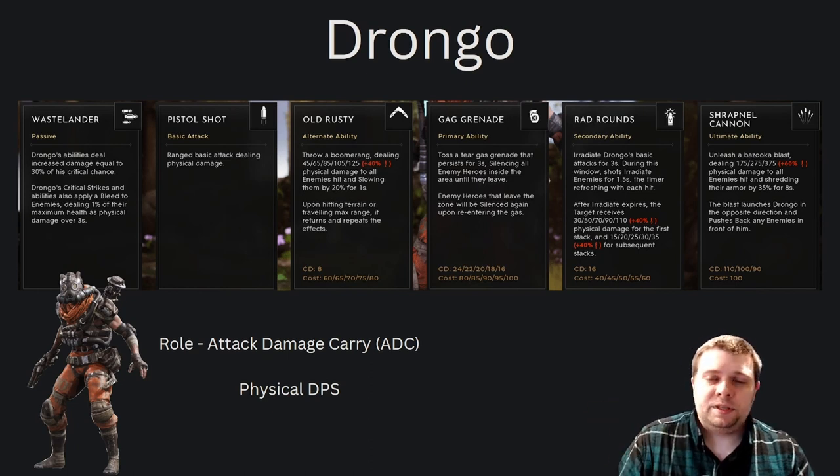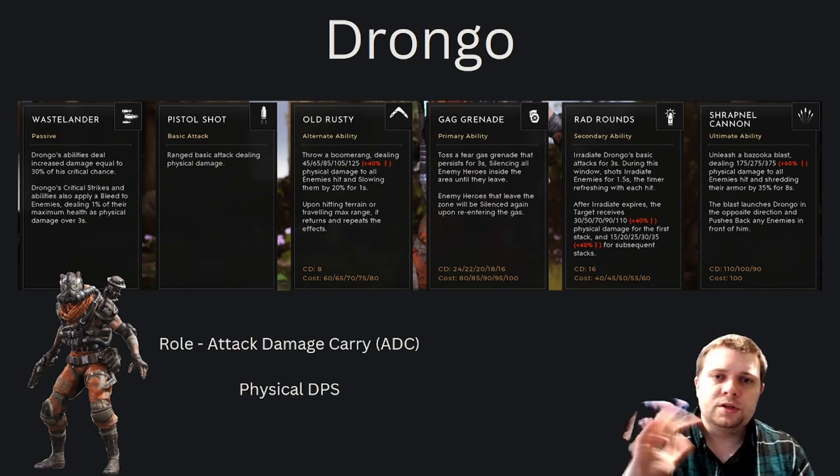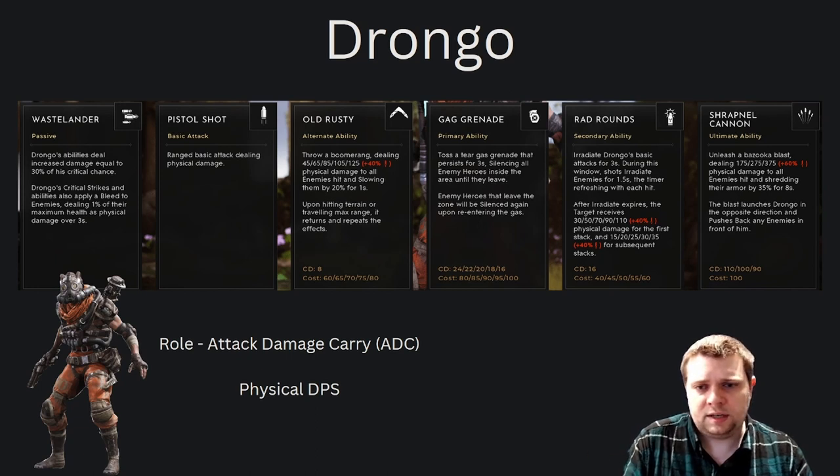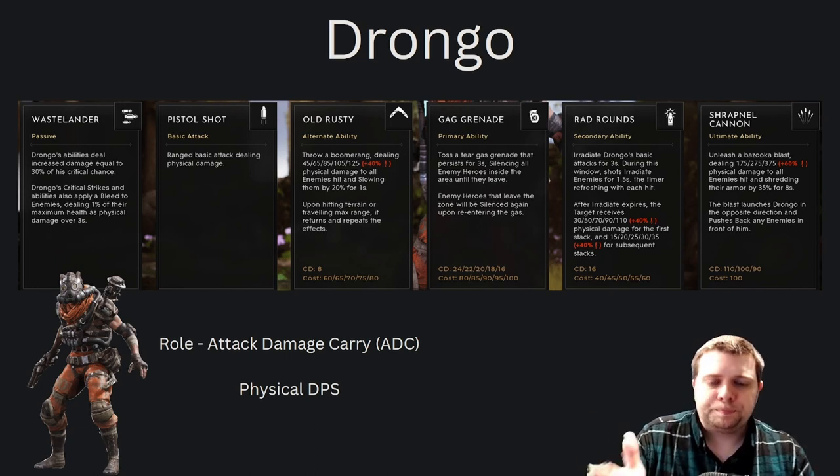We're very briefly going to go over some of the key elements of the kits — not going to read every single ability, just key highlights so that we can understand what we're doing as we approach these builds. Drongo is crit-based through and through. His abilities deal more damage based on the amount of critical strike chance you have, and both his abilities and his critical strikes apply bleed. You can lean more ability-based, you can lean into attack speed — you don't necessarily need a lot of raw power because his scaling is not that great.